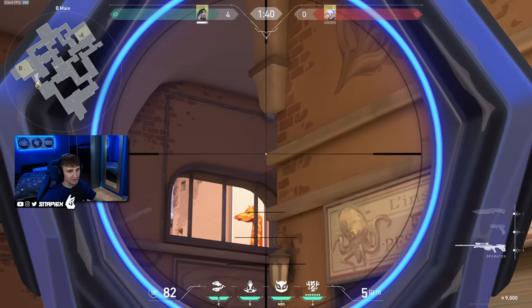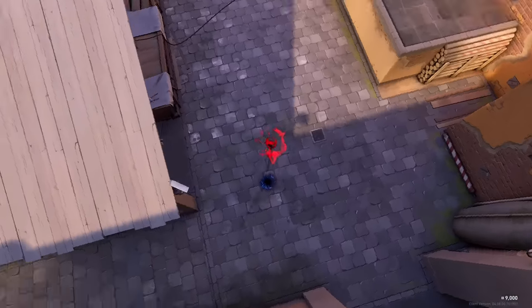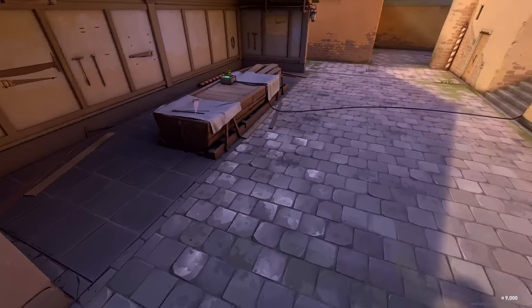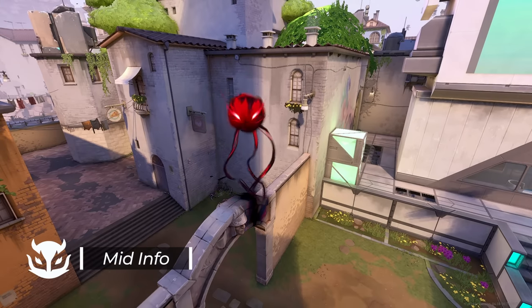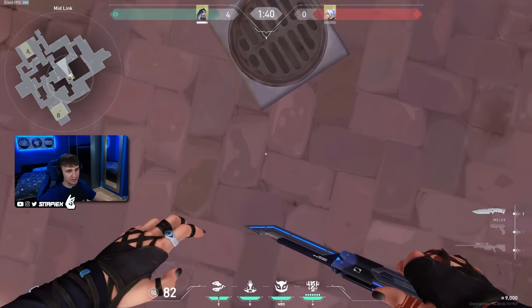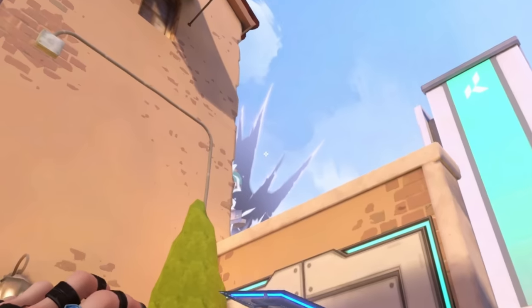Really simple lineup for close corners on B. When the round starts, go into this corner and aim at this corner right here. Super simple — you just throw it, it's going to land right here showing you so many positions. Really good lineup that shows you people mid and A short.